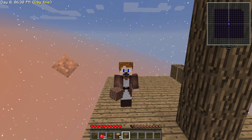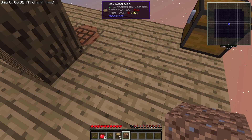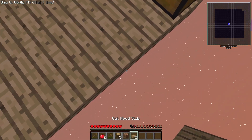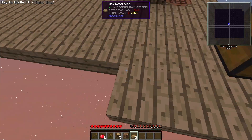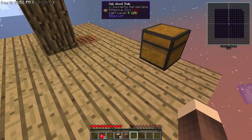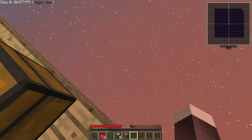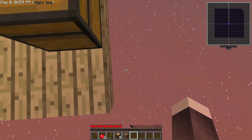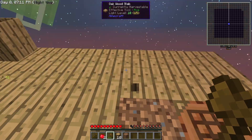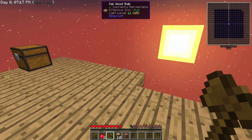You might be thinking, dirt? What do you need dirt for? Well, if I put this down - let's take my slabs and build out here. Let's put down a torch, it's starting to get night and I don't want mobs here, because since the world is completely empty - it wasn't a joke in the intro, it's completely empty, we only have a tree and the dirt block under it - all the mobs that spawn are going to spawn here.